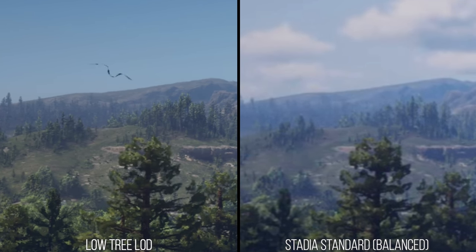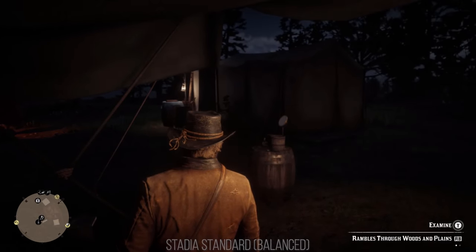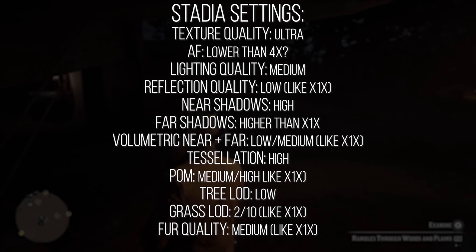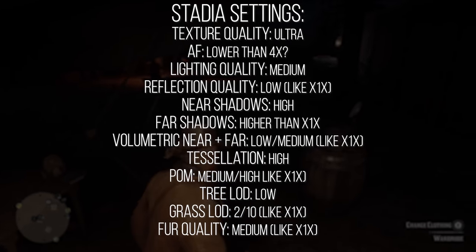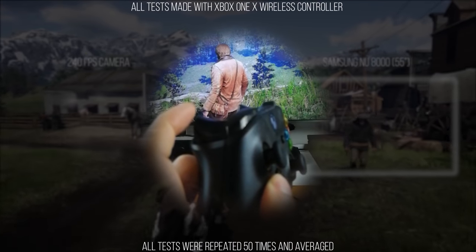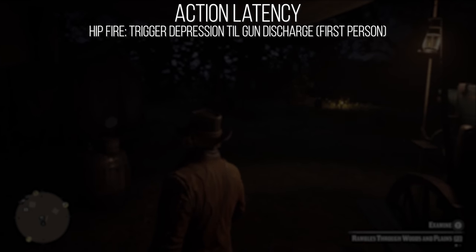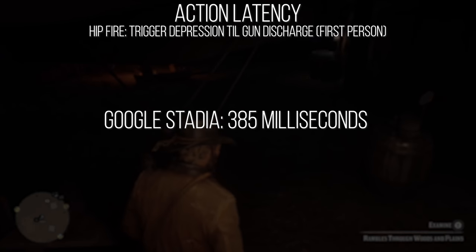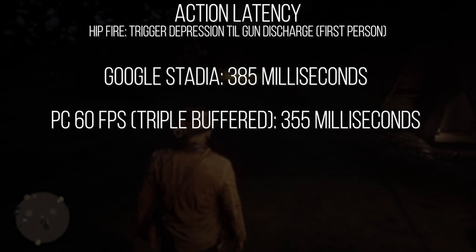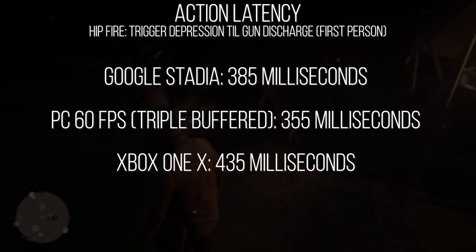In the end, the more obvious settings are more or less on par with Xbox One X, albeit with curiosity concerning anisotropic filtering or texture quality at a distance. While the visuals manage to be similar to Xbox One X, controls are not. Utilizing reference data from very recent tests of input latency on PC and Xbox One X, the latency between depressing the trigger and firing the pistol from the readied position in first person was 385 milliseconds on the 1080p Stadia feed at 60 FPS, compared to 355 milliseconds with triple buffering at 4K60 on PC, and 435 milliseconds on Xbox One X.